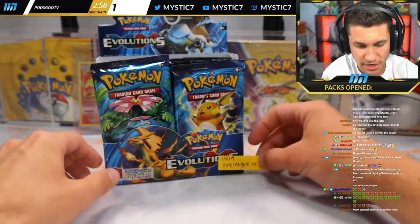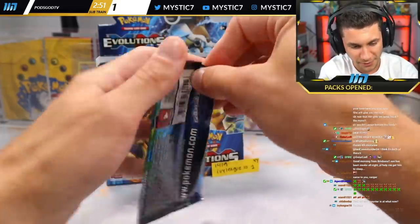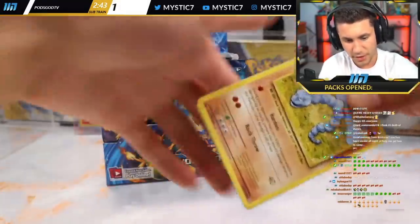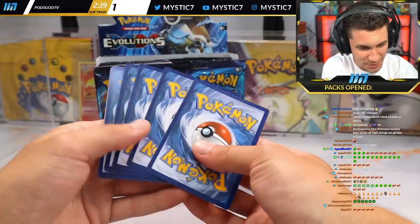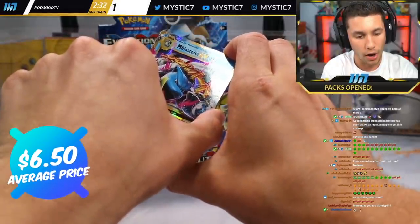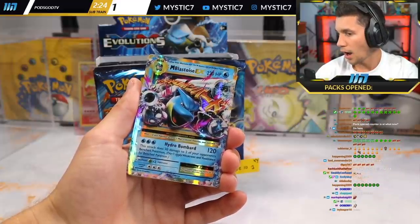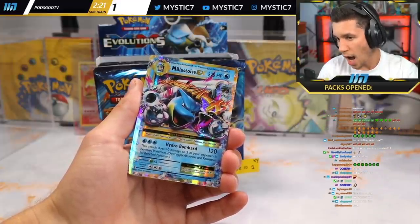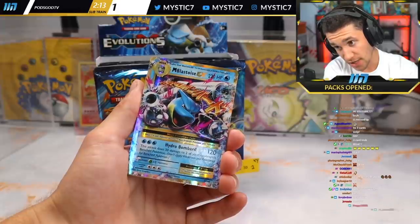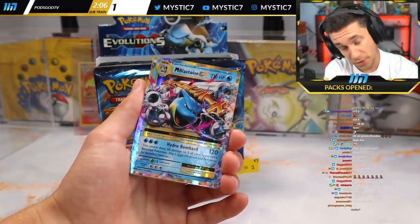All right, Ivy League, let's see what we can get you — the one pack wonder. Very excited. We're not doing the pack counter anymore. XY Evolutions, let's see what we can get. Nice and buttery on the opening. Love the XY packs. Here we are. If you didn't know, XY Evolutions is three to the front, just like base set for the card trick.